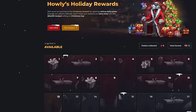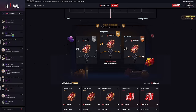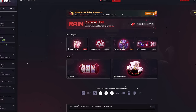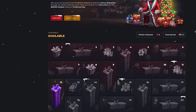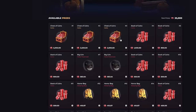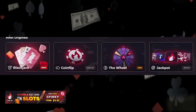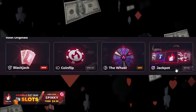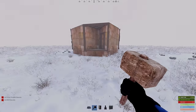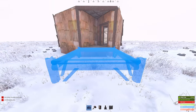Howl has a new event called Howl's $25,000 Holiday Rewards where you can unbox a free daily case every day in December. Each dollar you bet on Howl for the next month earns you one ticket for their $25,000 giveaway being rolled live on Christmas Day — the more tickets you collect, the higher your chances of winning one of the 50 prizes. They have lots of depositing options including jackpot, slots, live games, the wheel, and blackjack. Use my code SPINKY for a free dollar. Gambling is a dangerous game so be smart.